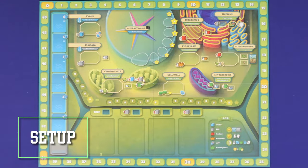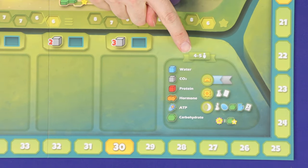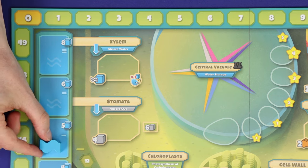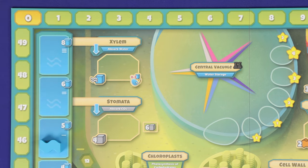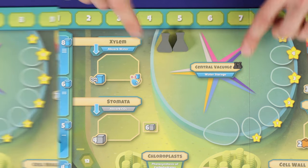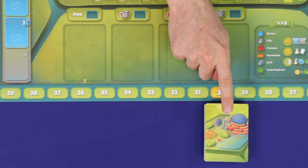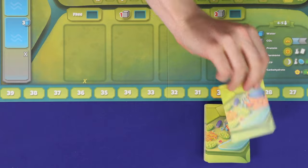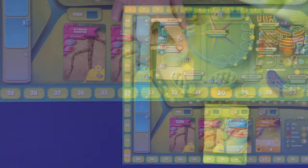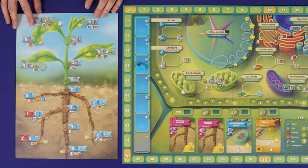To set up, lay out the main board, referring to the bottom right to make sure you choose the side of the board which matches your player count. Along the left, place the water level marker into the box showing the single horizontal line. Place one or two grey action markers into the central vacuole depending on which side of the board you're using. Shuffle the deck of cell component cards with this back, and deal one face up into each of these four slots. Lay out the plant growth board, showing this side up next to the main board.